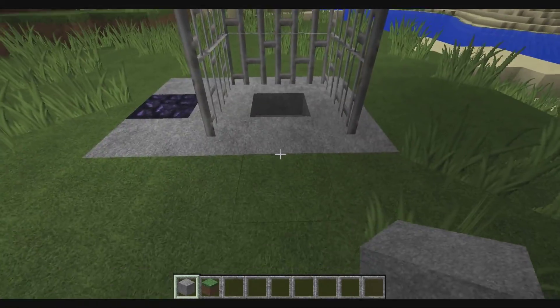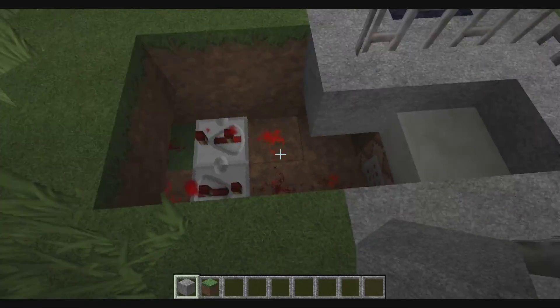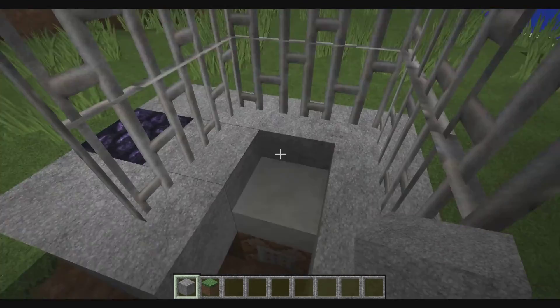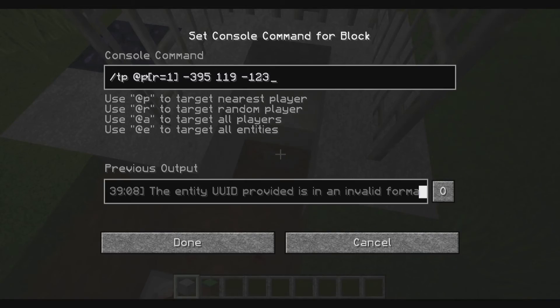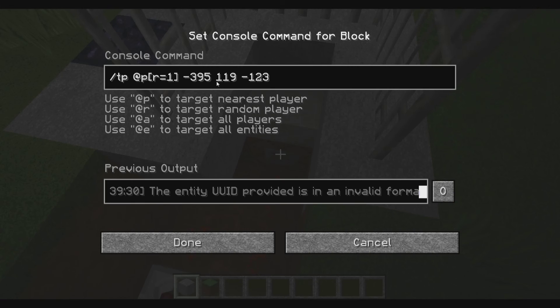The way this works is if I break away this dirt here, you'll see that there's a Redstone clock just kind of sitting there blinking. What that does is it sends a signal to this command block, which has this command here. It says /tp @p, which means teleport the nearest player, and r=1 means within one block, and it will teleport them to these coordinates. So every time the command block receives the Redstone signal, it runs this command — it checks if there's a player within one block away, and if there is, it teleports them to those coordinates.